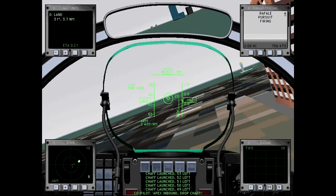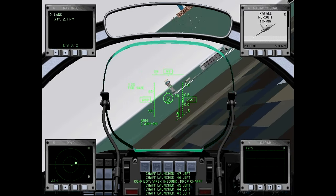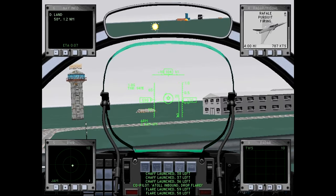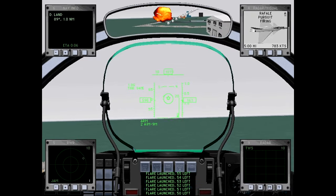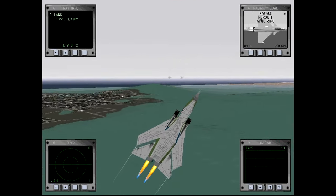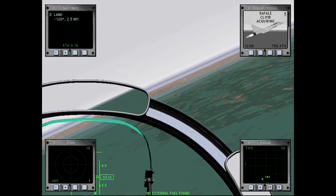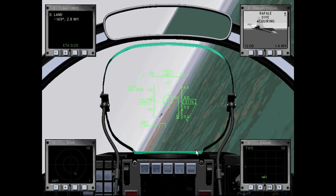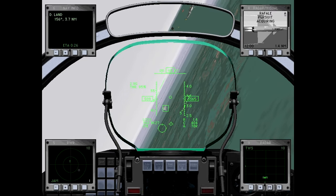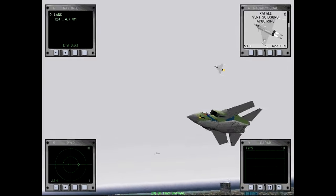Apex inbound, drop down. Apex inbound, drop down. Apex inbound, drop flare. There we go — the game's afoot now. Apex inbound, drop down. Straples. Air-to-ground ordnance ejected — we don't need those anymore.